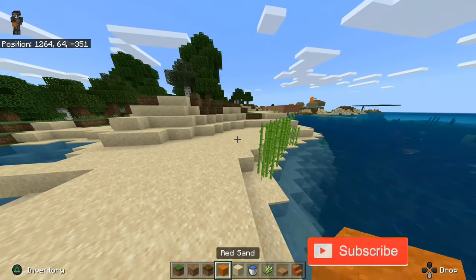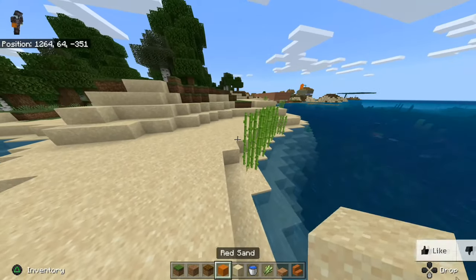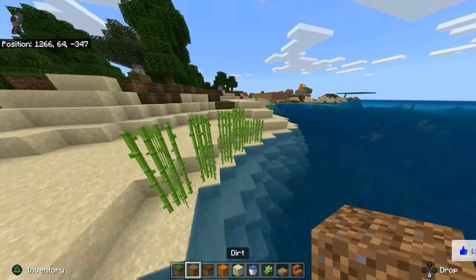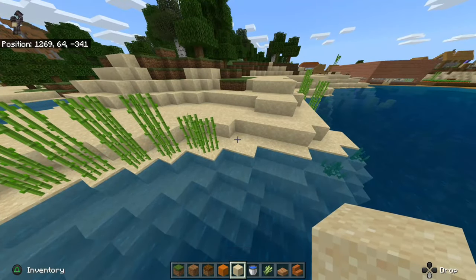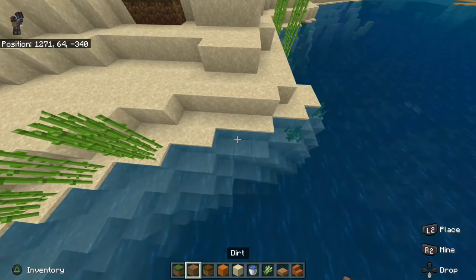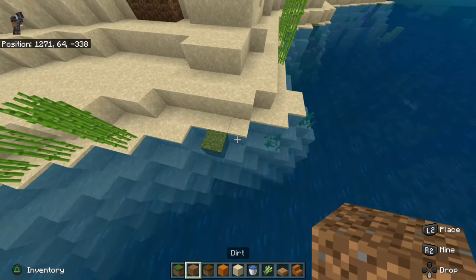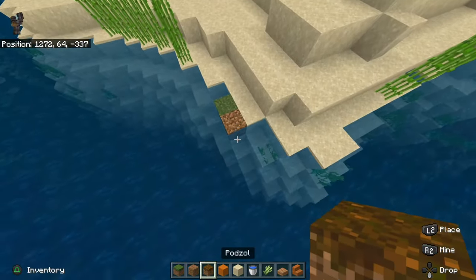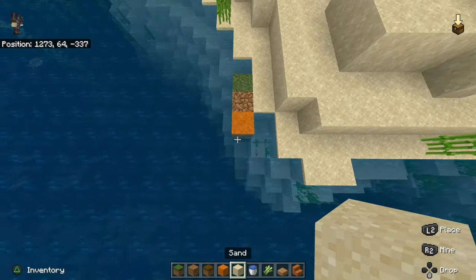In my hot bar right now, I have all the common block types on which you can plant sugarcane. So grass blocks, dirt blocks, podzol, red sand, and just the regular sand blocks. So if I go ahead and put some dirt down, then some grass, then podzol, then the red sand, and then just the regular sand.